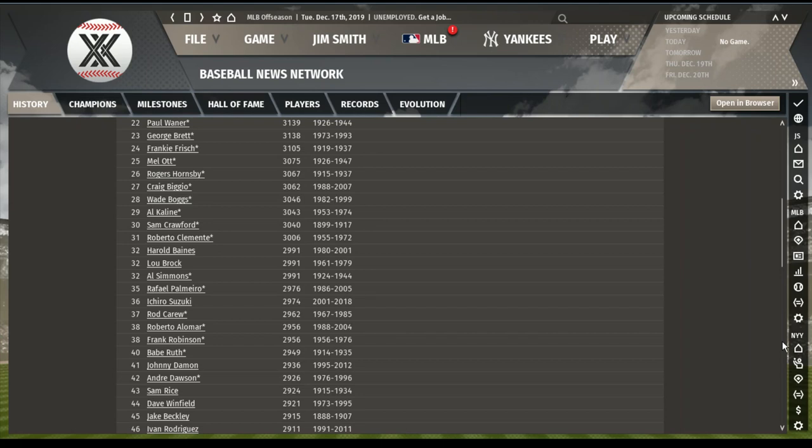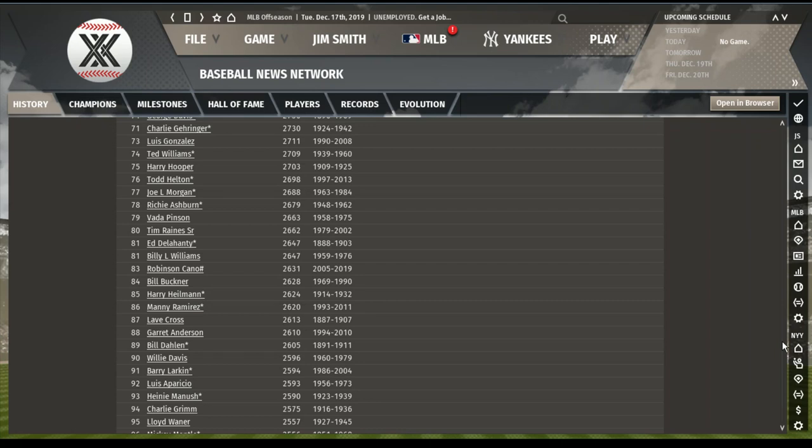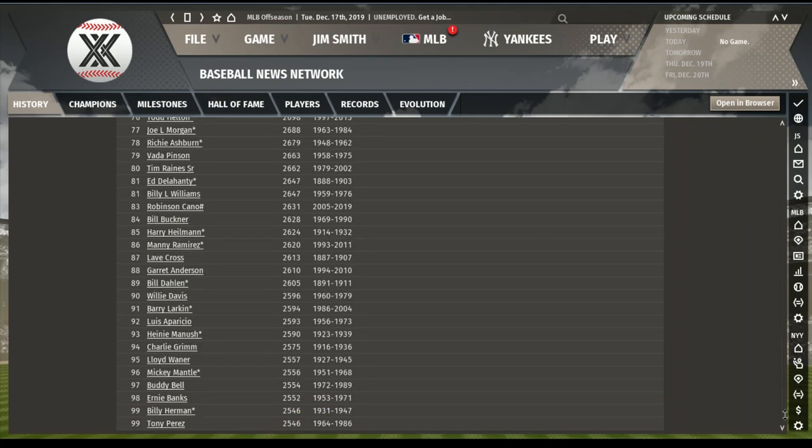Al Simmons got in at 2,991. Ichiro also in there. Babe Ruth at 2,949. Wee Willie Keeler at 2,877. Sheffield, Jones, and Griffey all over 2,750. Lou Brock — Brooks Robinson did not make the Hall of Fame. Ted Williams only had 2,709 hits. That's interesting. Billy Buckner at 2,628. Manny at 2,620. Mickey Mantle at 2,556. You had to have 2,546 to make the top 100.